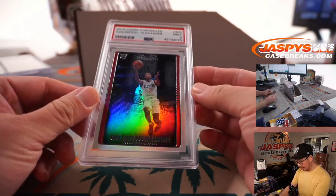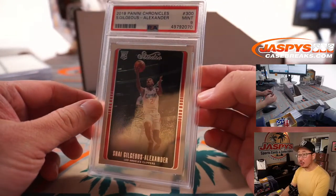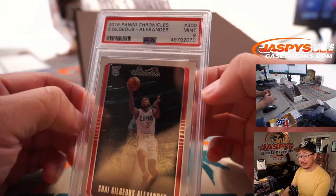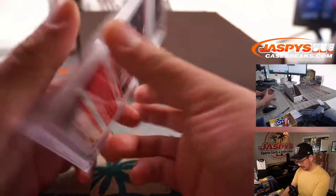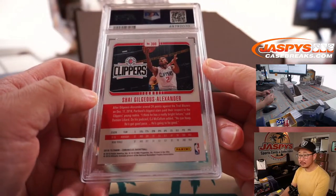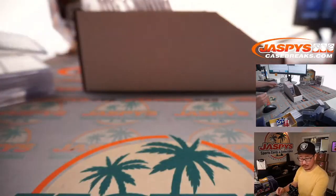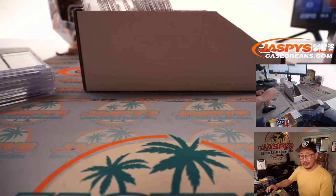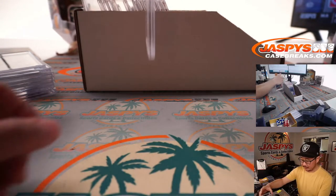We got Shea Gilgis Alexander, Chronicles Basketball, Studio design, PSA 9. Clippers. Eastwood with the Clip Show — trying to make it a series. Clippers winning last night.